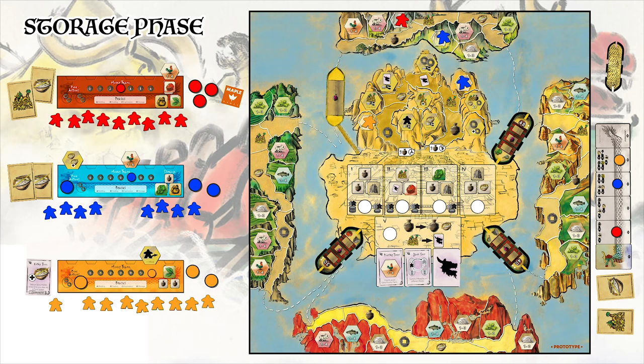First, return all boats back to the central island and add new toppers to the boats returned. Refill each market stall on the board with 3 goods tiles. Flip the round tracker card for the next round. If there are any bidding discs present on this card, distribute these to the appropriate players. Pass the starting player token to the next player to the left and play now continues with a new round.